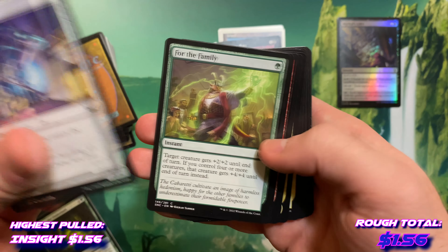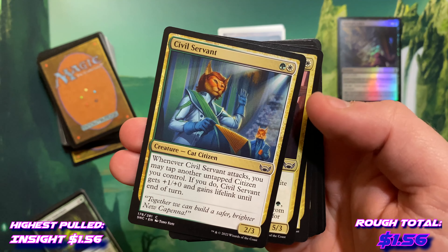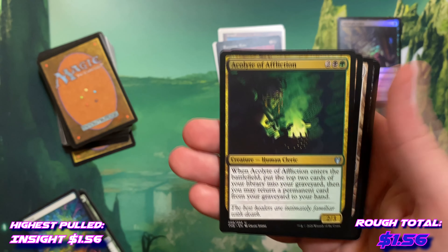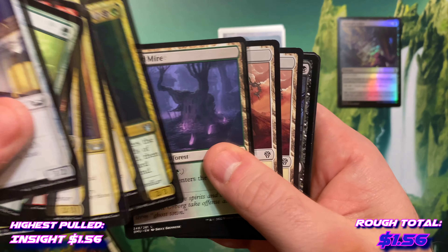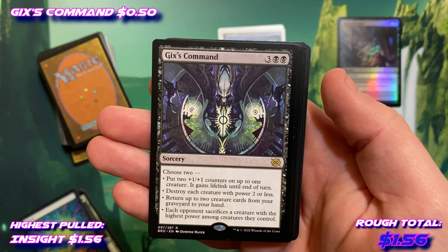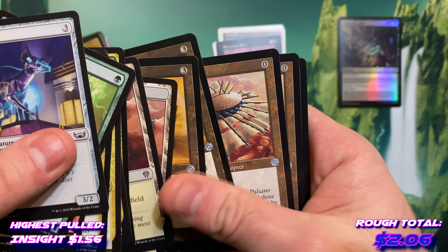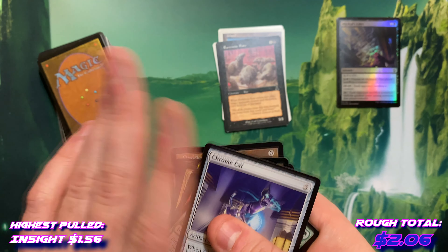Alright, that's a little more recent with the Streets of New Capenna. Alright, Call in a Professional. The stained glass forest from Dominaria — not bad. Accolade of Affliction from Theros. Back to Dominaria — a lot of Dominaria lands. Gix's Command from the Brothers' War — not bad.